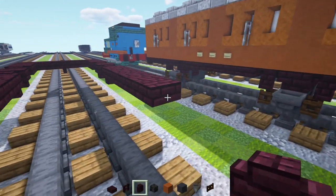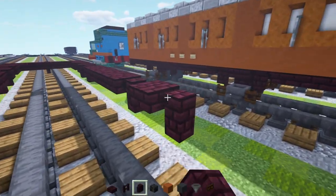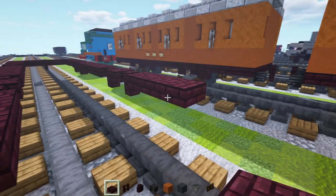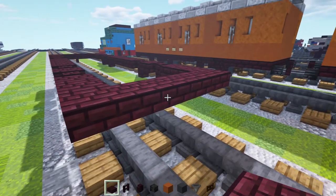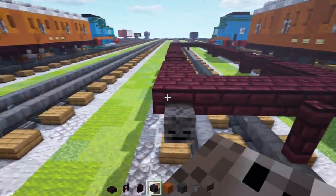Add nether brick walls on both sides, then a nether brick slab, then a wall, then three slabs — one, two, three on each side. Connect the ends together.